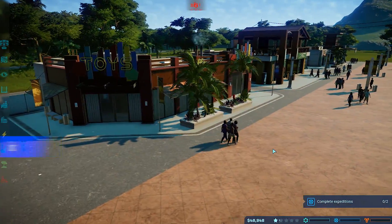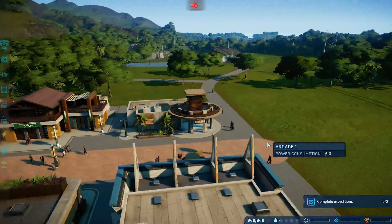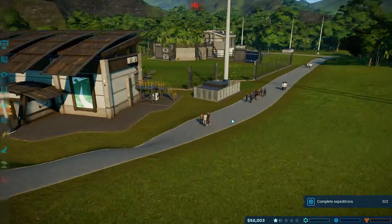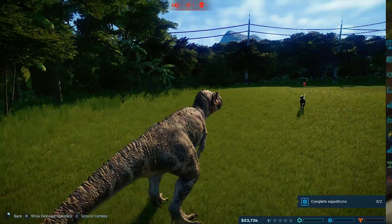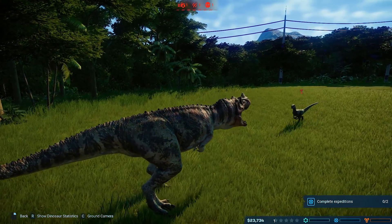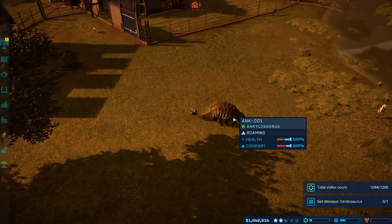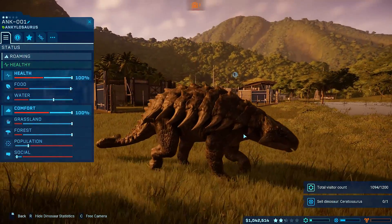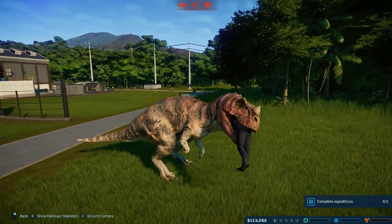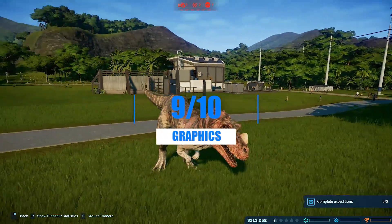Let's start with the graphics. Everything looks great apart from the visitors — their models aren't really detailed, which isn't really important in a game like this, because what really matters here is the environment and most importantly the dinos. As you can see, they look great. This review was shot on PC at 1080p ultra settings, apart from a couple of settings on medium so I could record at 60 frames per second. The graphics are going to get a 9 out of 10.